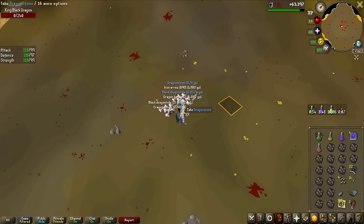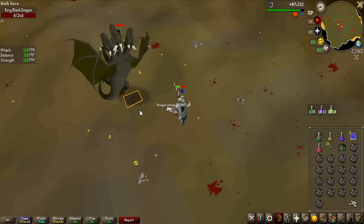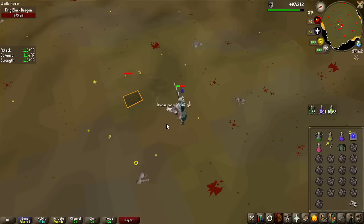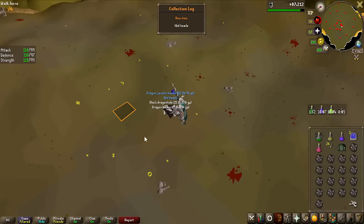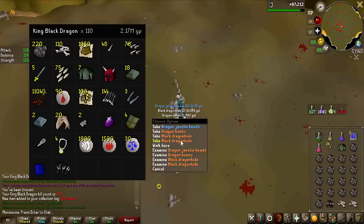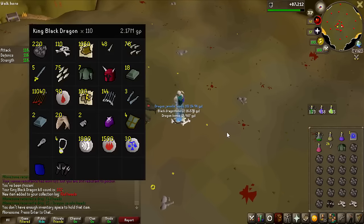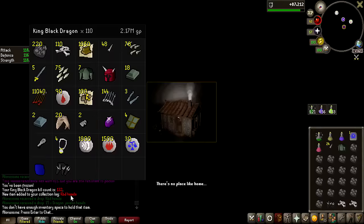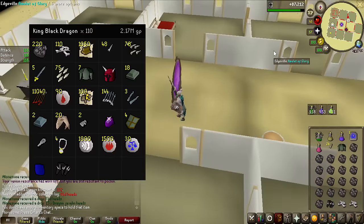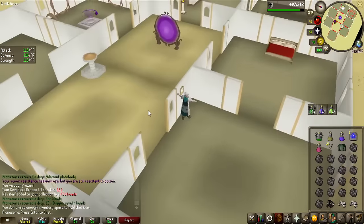Would you look at that — a Dragonstone! That is not on the normal drop table — that's 1 in 1000. And here I am thinking we were not going to get it — I'm actually 110 kills in, we got it on kill 110, 132 on the counter, started at 22. Nice — we actually won this challenge! Let's get on to something else. The loot from KBD wasn't great, but from the next activity it potentially could be.